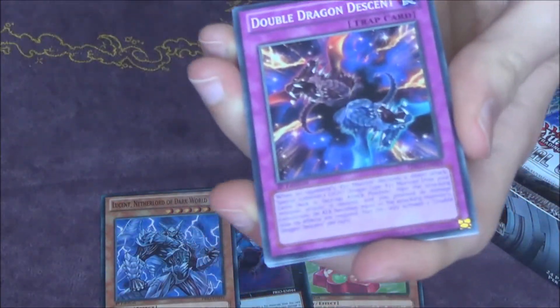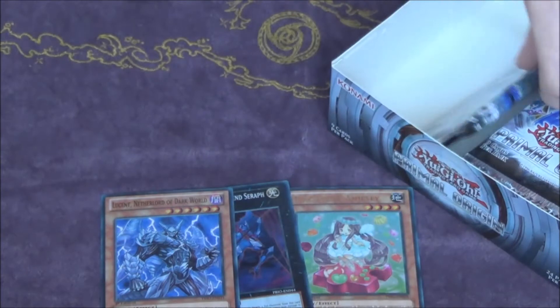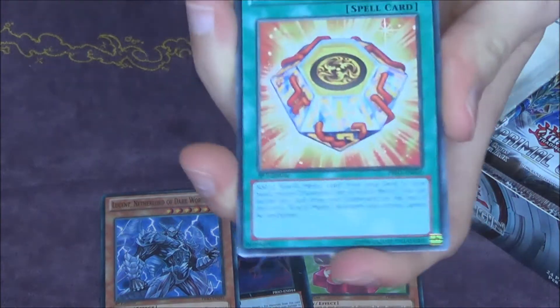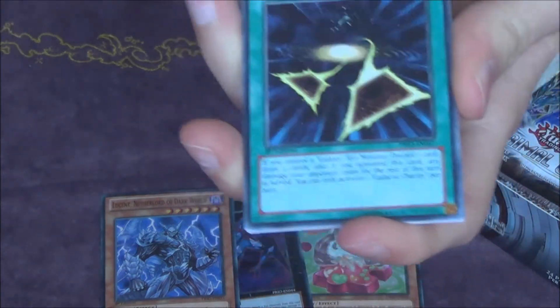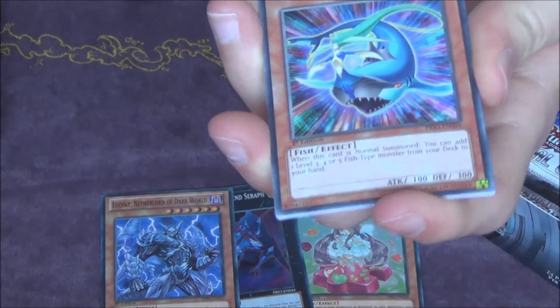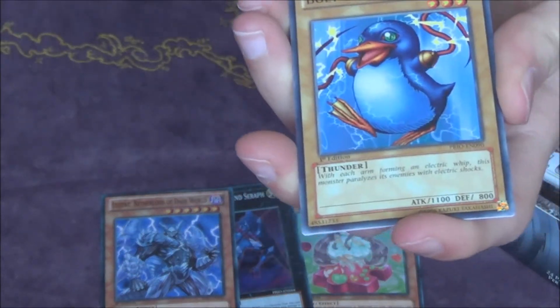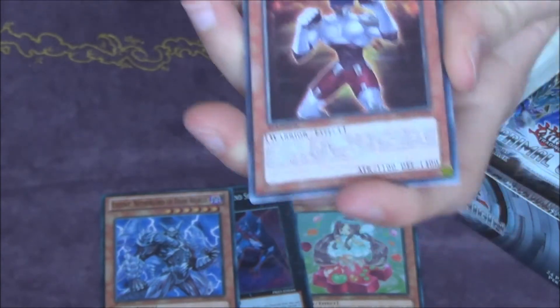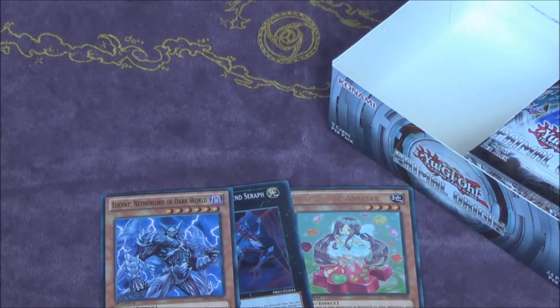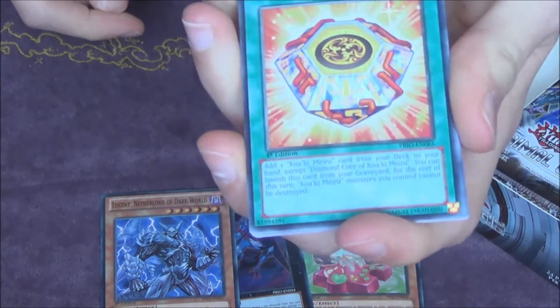Bujin Intervention, another Guinness Puppets, and we got another Diamond Core of Kwaki Meru. Artifacts, Mermaid Shark, Bold Penguin. Last pack on the left side, and we got a play set out of one box — awesome.